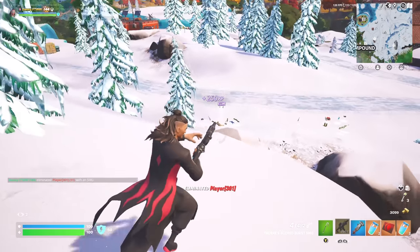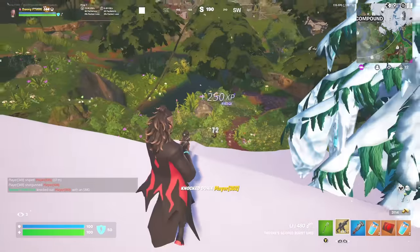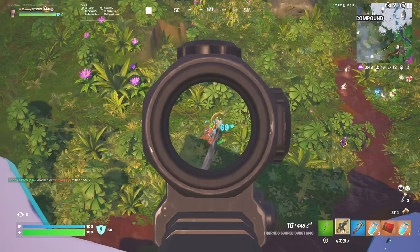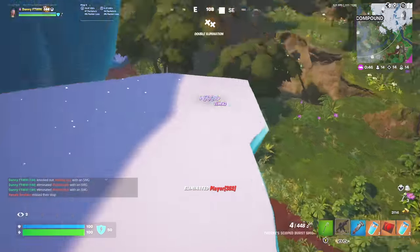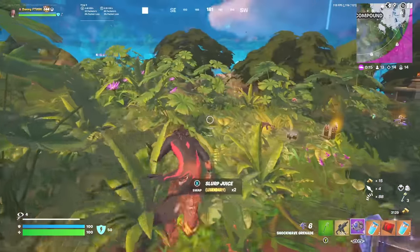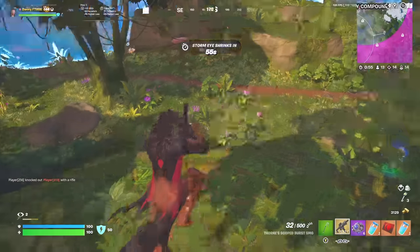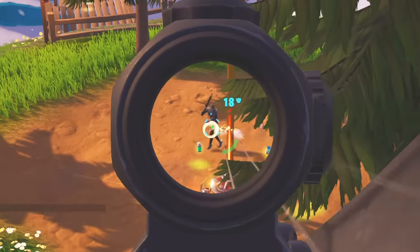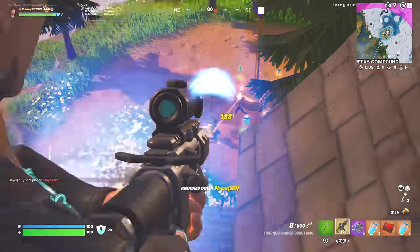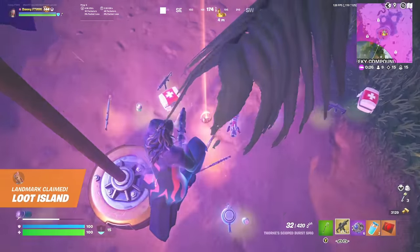There are people at Loot Island. Yes, we got him — where's his teammate? I'm going to get some more slurp juice. I'm taking a victory crown. His friend is right here so I'm getting out of here. We've got some players down here who are so low. The final moments of the game — we've got to win this. There's someone here who doesn't see me.